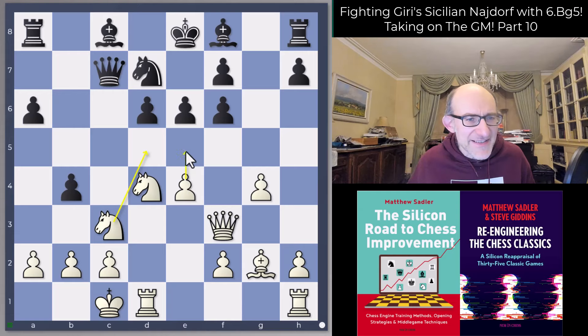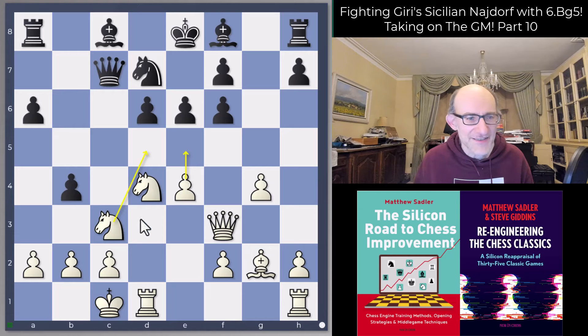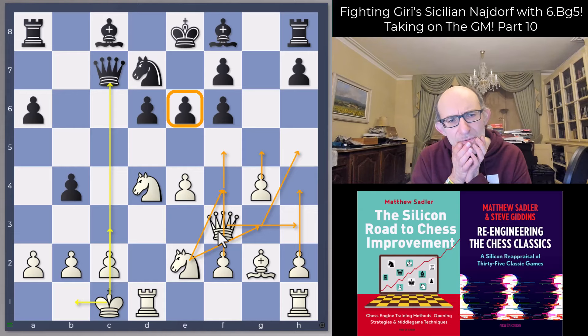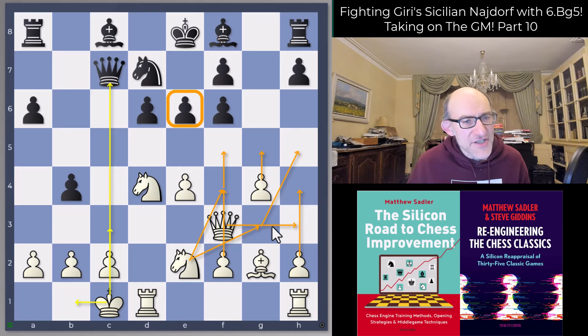White has a couple of possibilities like e5, Knight d5, but if Anish thought it was worth preventing b4, I assumed they weren't good - and indeed I couldn't see anything promising, nor could Lila, because Lila went Knight e2. So what is white intending here? Lots of plans: white might just move the queen out of the way and play the pawn to f5 to attack the pawn on e6 - a very common plan. The knight is ready to move to f4 to put more pressure on e6.